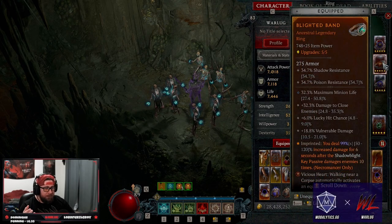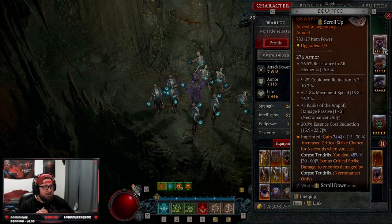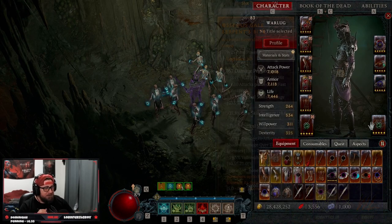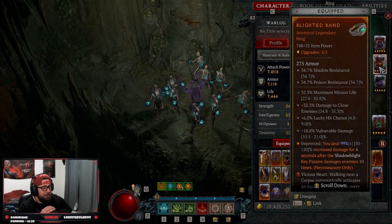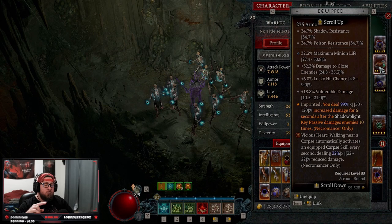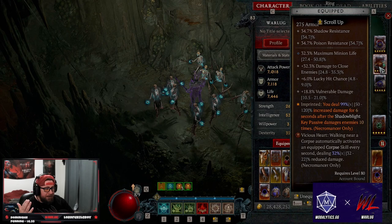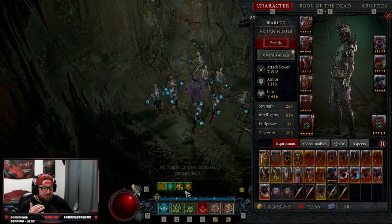Ring of Mendelin is of course required. We also have Blighted — you deal 99% increased damage for six seconds after Shadow Blight's key passive damages an enemy 10 times, which is very easy to proc. In our necklace we have Serrating Veins for even more crit chance and damage. We have rubies in our armor and emeralds in our weapons for more crit damage.